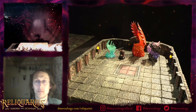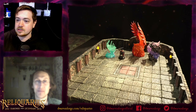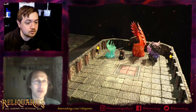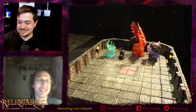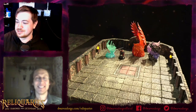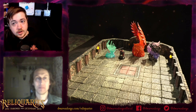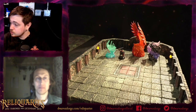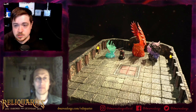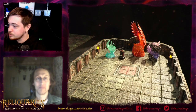Alright, we're going to go ahead and do a giveaway. The keyword is 'terrain.' If you want a chance to win $50 of pledge manager credit for the Reliquaries Kickstarter, go ahead and just type 'terrain' in chat. It's not case sensitive, you can use it in a sentence. As long as the word terrain appears in a chat message from you, you will be entered into the giveaway.